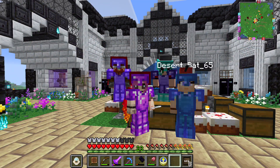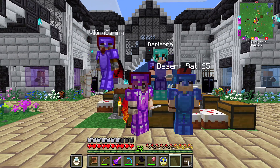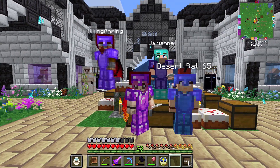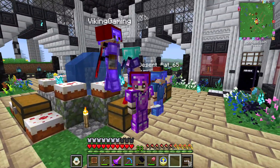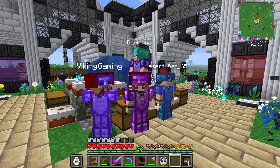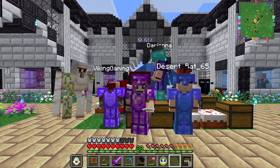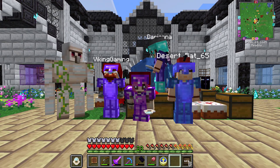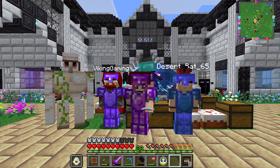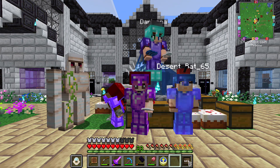Well, that's it for this episode. We built a cheap ender ender. Dari finished the trading outpost — looks beautiful. We grabbed ourselves a few villagers. So that's good for this week. We'll see what we get up to next time. So until then, this is Desert Rat, Lady Random, Dariana, and Viking Gaming. Have a good one. Take care. Bye.